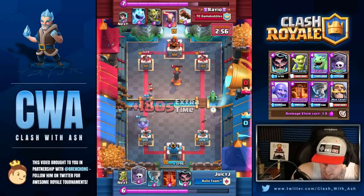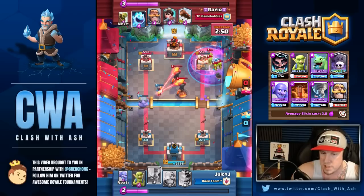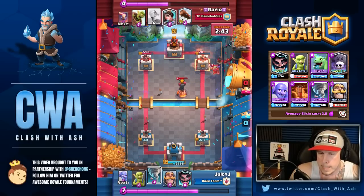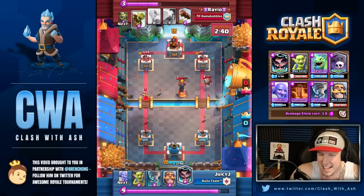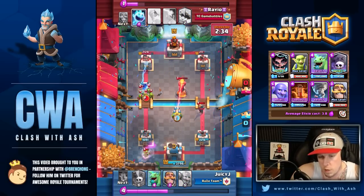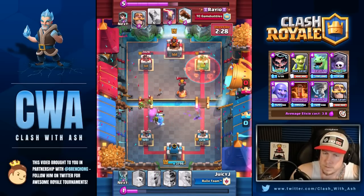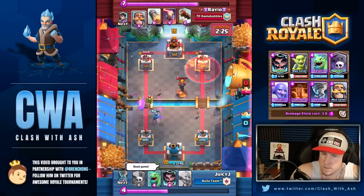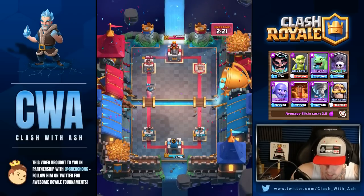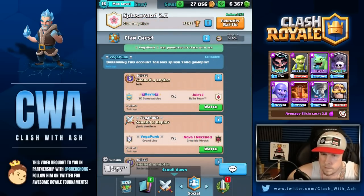In double elixir time, are you making more aggressive plays or is it still the same fundamental philosophy — defend first, push with Graveyard second? I really think it's all the same, unless you know they're low on elixir or it's a counter push. What are your ideal first plays? Cycle Goblins or Knight in the back, but you normally want to see what they do first. Would you ever play Bowler in the back? Definitely not — you can get punished by Battle Ram and Bandit, especially without E-Wiz.